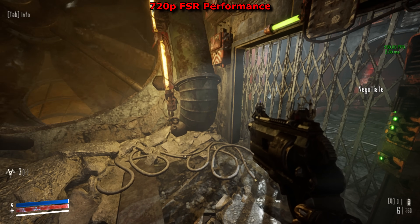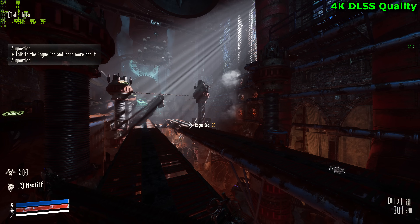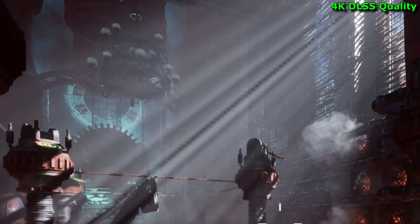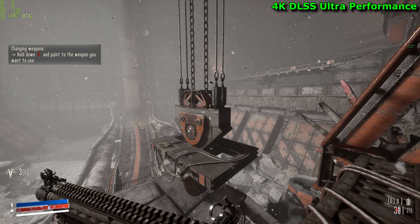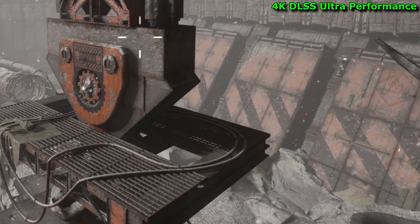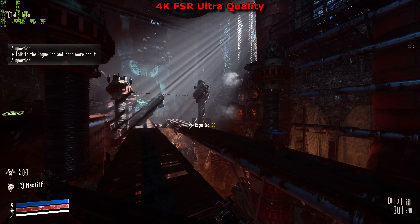Visual Quality. While DLSS and FSR both try to upscale the image, they go about it in different ways, and so their results are extremely different. Because they both operate from a lower resolution, there are some things that will look worse when either is enabled. For example, volumetric lighting operates at a lower resolution - which isn't a weakness of the upscaling, merely a symptom of their lower base resolution and the way the game's engine operates. You'd be hard-pressed to see any visual differences between native 4K and the best quality presets of either DLSS or FSR.